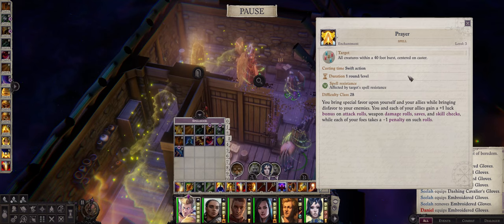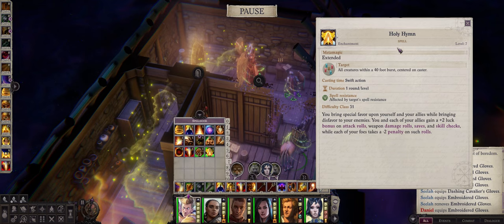When it comes to luck bonuses, by default you can get a plus 1 luck to saving throws with the prayer spell, which is one third of the amount the gloves give you. Or in the case of Angel, Holy Hymn for twice that amount. But do note that both of these spells won't increase your armor class at all, which is what makes the gloves so special.